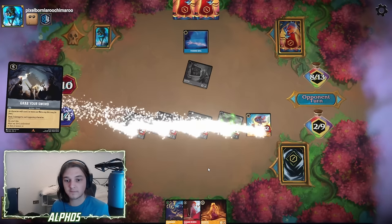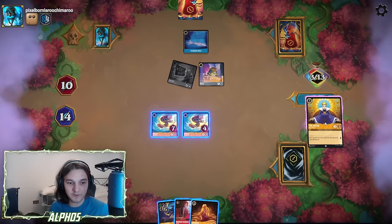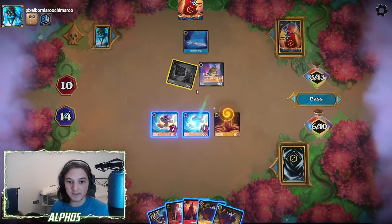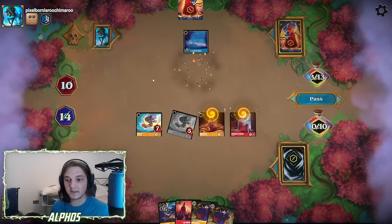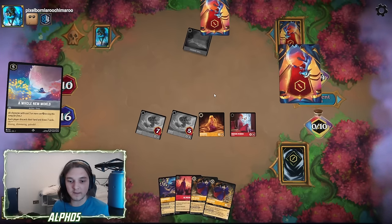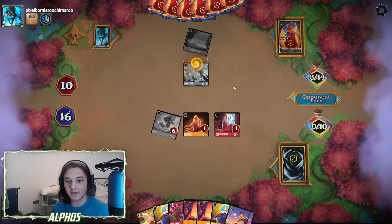That's one Grab Your Sword. Two Grab Your Swords. A Beast that we can take out with Medusa — lovely. Let's heal one of these Stitches — if I heal you, you'd still die, so let's heal this Stitch. Stitch trades into Gaston, then we play Medusa. Medusa removes the Beast. Then we can quest with Stitch. They're going to ink and go for a Whole New World — yep. Tink takes out one of the Stitches. Now they don't have enough ink to do anything else, so we just win. GG.